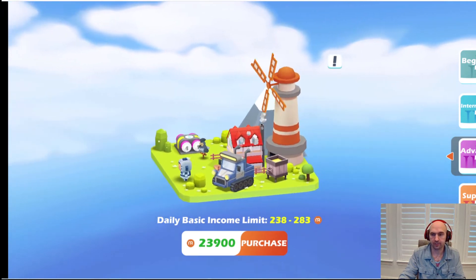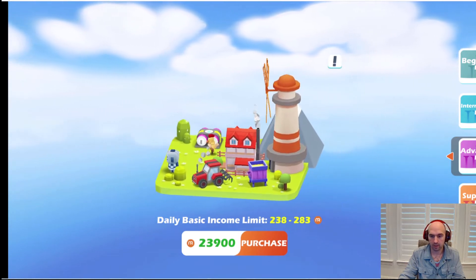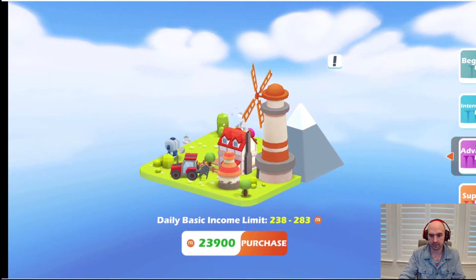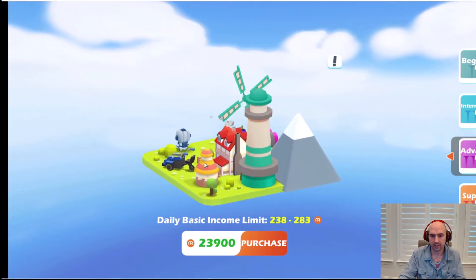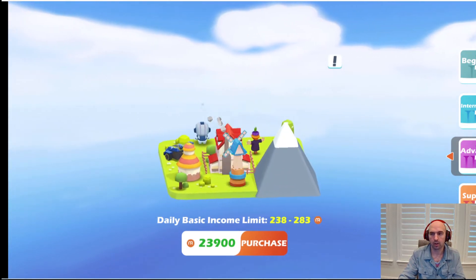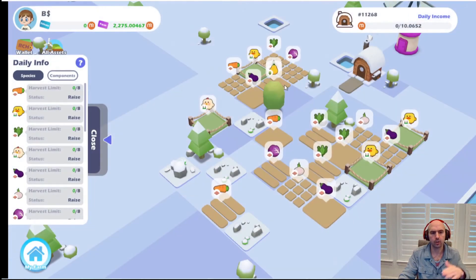I've noticed quite a bit of difference with the advanced farm. I wish I had gotten some Supreme Farms when they first started, but they were all sold out. I did manage to get an advanced farm and I will be buying more. They also have extra little NFTs that help produce more quickly and give bonuses. I've included a link below for this game if you want to check it out — the farms are relatively inexpensive.